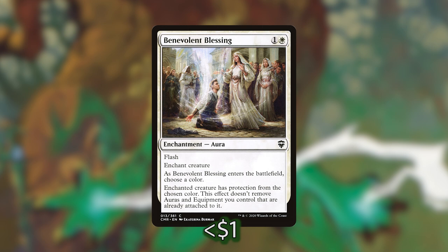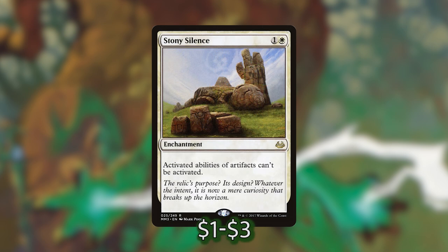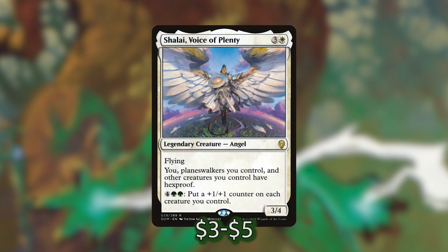You can choose white to protect from Path to Exile, or black to protect against Bedevil — very flexible. I'm also running Stony Silence since we're not playing any mana rocks, so shutting off opponents' activated abilities can really hurt them. I also threw in Shalai Voice of Plenty, giving our planeswalkers and creatures hexproof. Pumping all our creatures plus 1/+1 for six mana might seem expensive, but this deck can make a ton of mana, so it's a worthwhile effect.